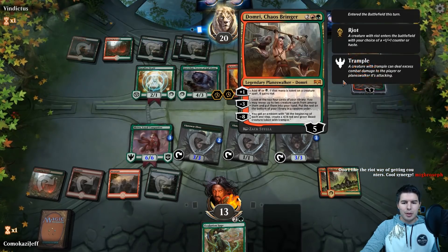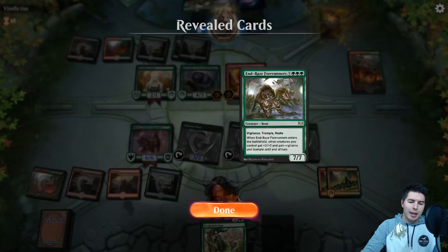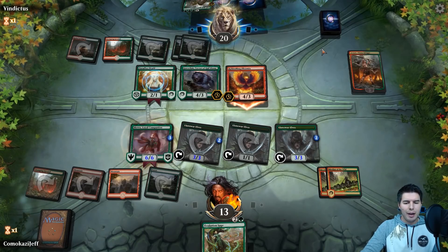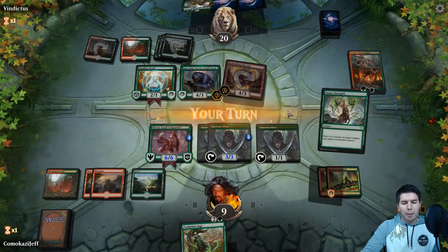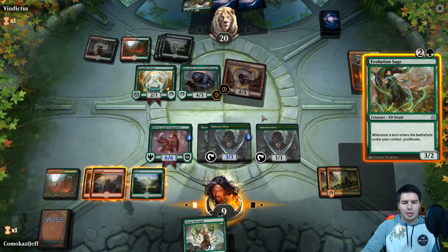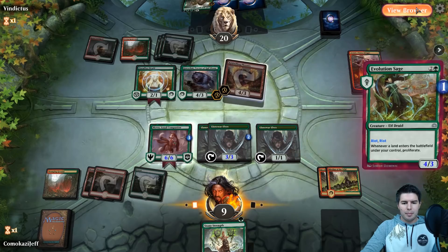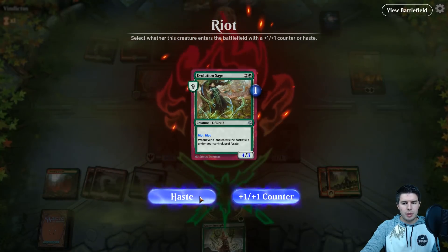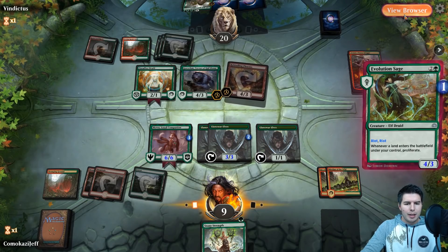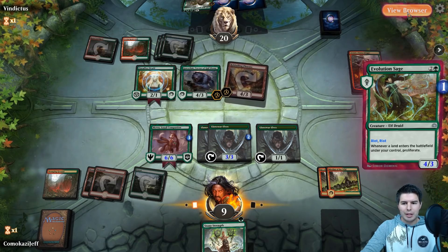Domri's Chaos Bringer — so next turn they can bring on a hasty Carnage Tyrant or something like that. We need to get our Mawu big enough to just kill them because we're not going to have that many more turns — there's a Rekindling Phoenix and an Enraged Forerunner and they have more ramp. Opponent's just ramping even faster than we are and that's all sorts of bad. We can kill Domri and that gets rid of the Enraged Forerunner problem — if we can get rid of Domri we at least don't have to die to that.